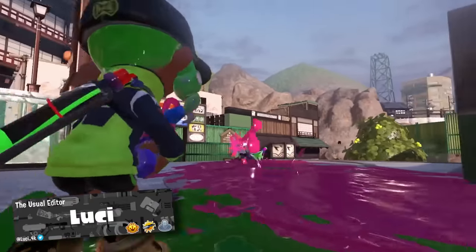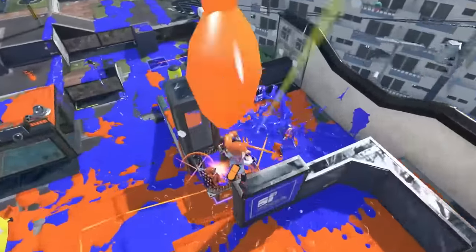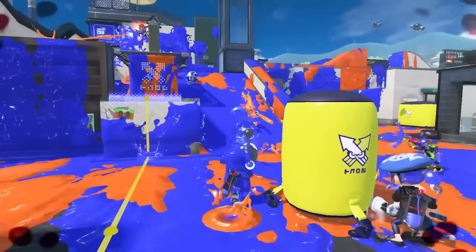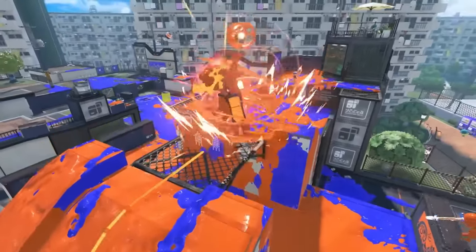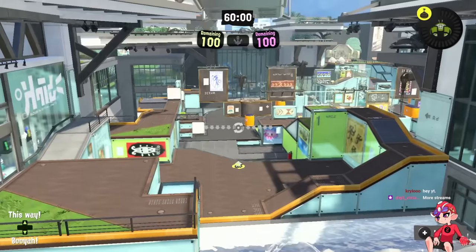We got two brand new maps with Brinewater Springs and Flounder Heights being heavily reworked from Splatoon 1, and I want to talk about them because I think they have some design changes that make them better than the previous maps and a few things worth talking about in terms of the direction we need for new maps. Be sure to subscribe if you enjoy and let's get started.